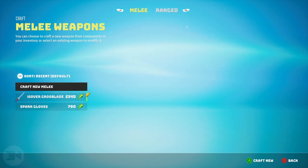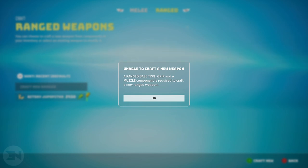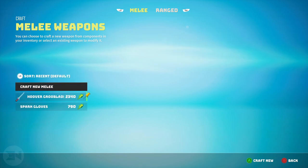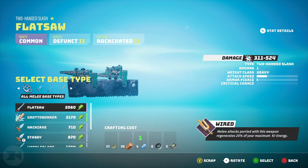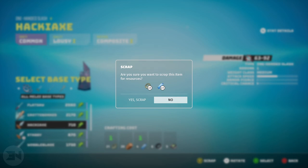Let's first look at crafting melee and ranged weapons. You need one of each individual part that makes a full weapon to actually craft one. If I go into my ranged section, I can't craft a new ranged weapon yet — it tells me I need a base type, a grip, and a muzzle. All of these items can be found throughout the world from dismantling and scrapping items. For example, scrapping this item gives me one water and one clink metal.